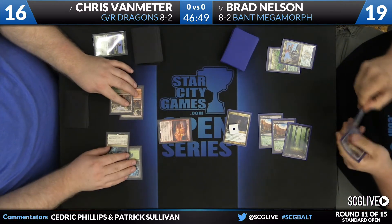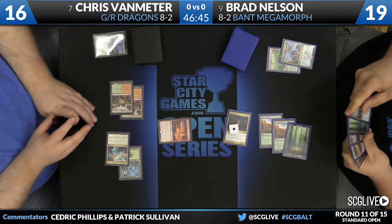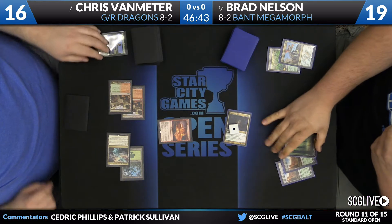Brad's deck's not the most aggressive deck in the world. I think Chris can afford to take a couple shots from Fleece Maned Lion to develop his board as efficiently as possible. It looks like he's going to go with Ashclaw Phoenix. Haven of the Spirit Dragon was the land, Phoenix is the play, and we're going to head back Nelson's way.